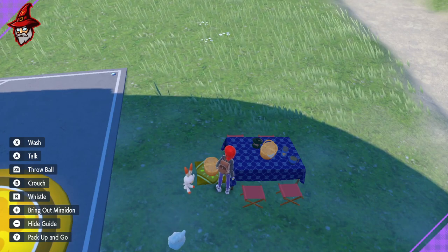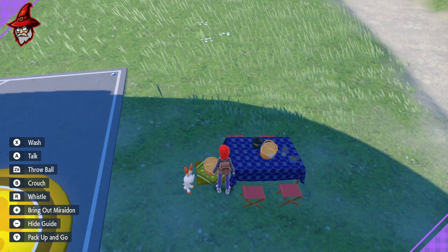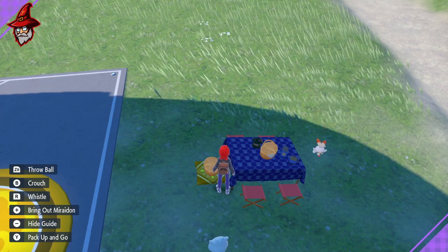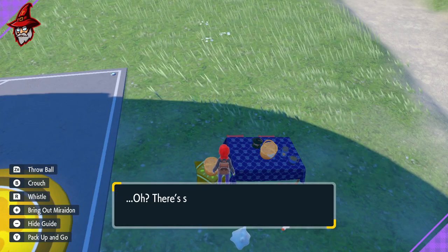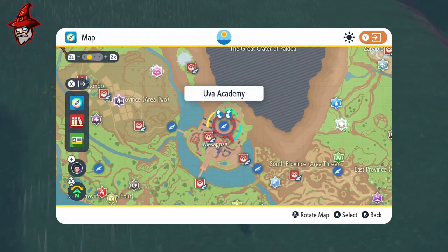You want to get as many eggs as you can since shinies are completely random. What I did was stack up around 60 to 100 eggs before I started hatching. For hatching, I'll show you a spot where I like to go — you can just spin around in a circle by holding the two joysticks together, or put a rubber band between them, and just watch your character hatch the eggs for you.